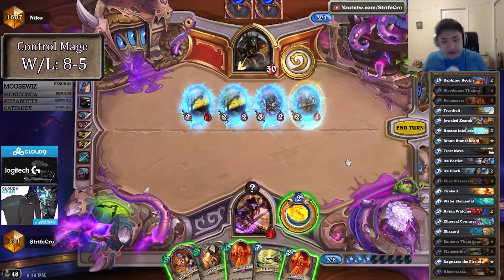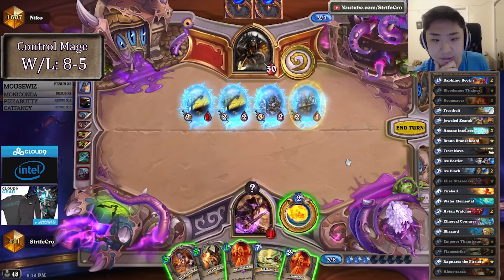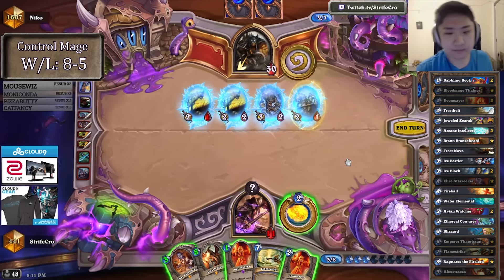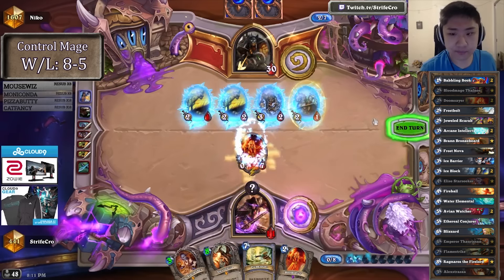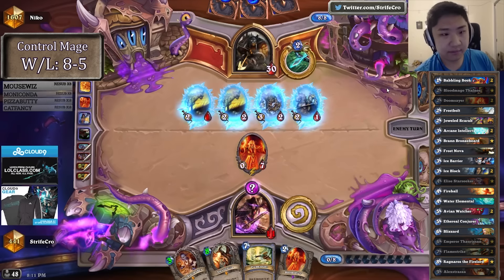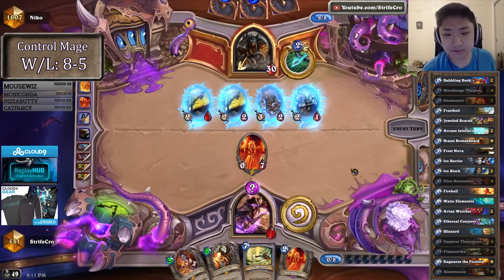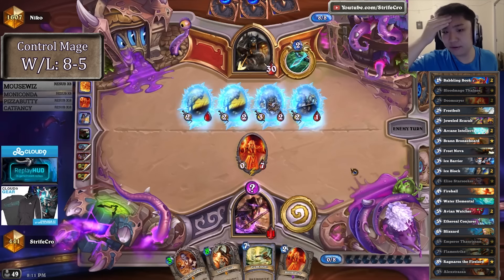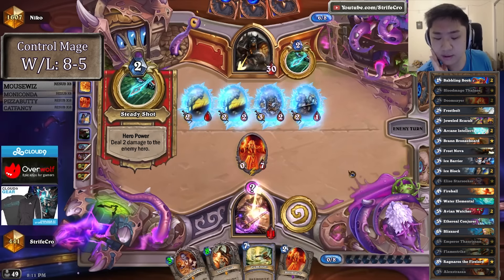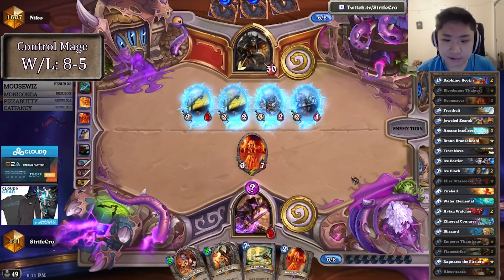Do I play 2 Doomsayers here? I don't even have time to play Doomsayer after this turn. It does play around Deadly Shot mostly. I think it's unlikely to die. I think with Flamestrike it makes sense because even if he kills I can Flamestrike, and I can even play Flamestrike and this Doomsayer next turn for tempo. Say Deadly Shot hits here — I can Flamestrike then play this out on empty board, so I could probably get a free turn. Not exactly sure I'm going to do this though — so low.